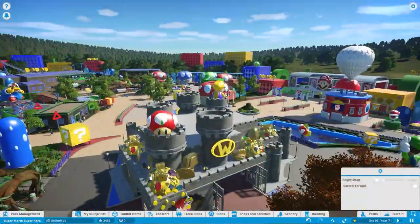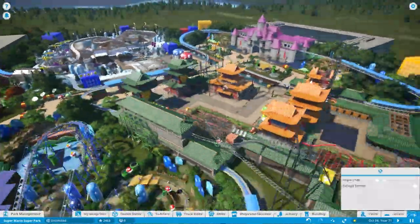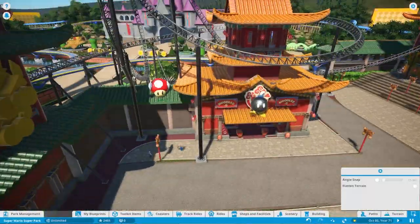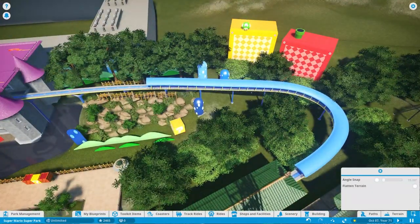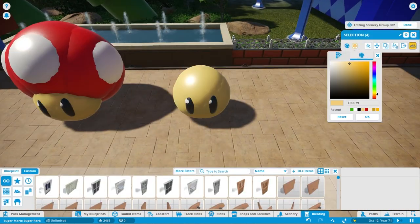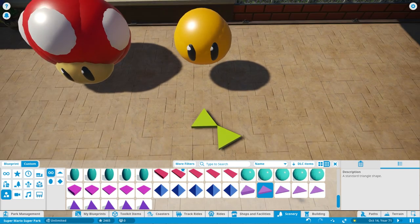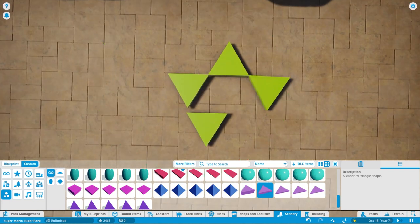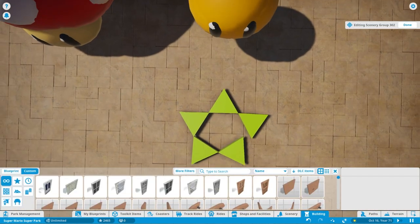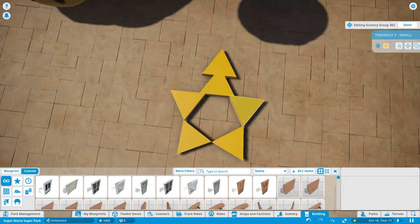I'm placing a lot of the mushrooms on top of those color blocks to play with scale a little bit - these things are large on purpose so they're visible. Keeping with the power-up theme, we are now going to make a superstar, which has to go in the fountain area at the very beginning of the park. I've been wanting to do that for a while. We had to fudge the star shape quite a bit since I didn't have the shapes I needed, but we get it to work eventually.